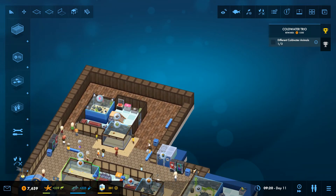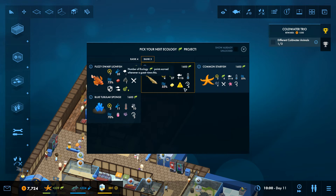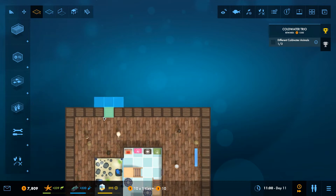We need to research more cold water animals. Oh, you are cold water - that's good. We just need to research this one afterwards - that only gives me two though. One's already ticked so we'll go for the Pollock afterwards. Let's speed on time while I expand out this little section over here.